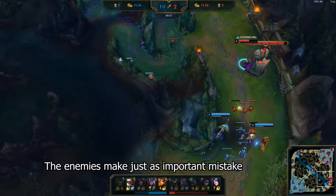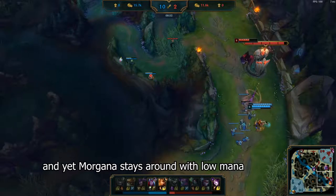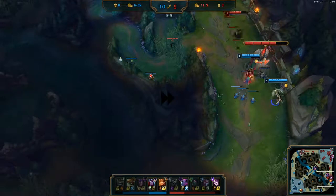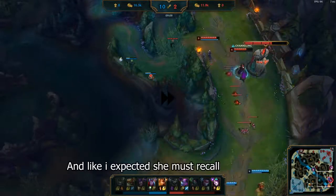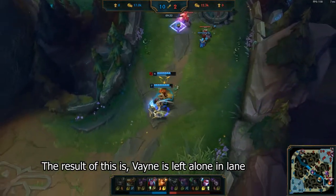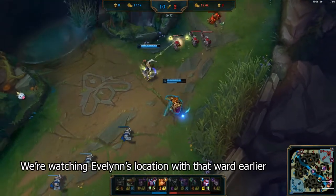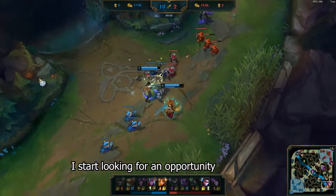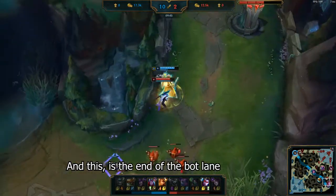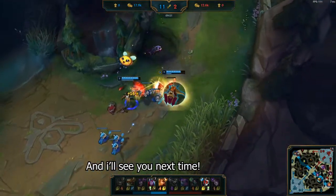The enemies make an equally important mistake. Vayne has recalled, and yet Morgana stays around with pretty low mana — probably due to minion greed or Evelyn's presence. And like I expected, she recalls, leaving Vayne alone in lane. We are watching Evelyn's location with that earlier ward, so when she moves away I look for an opportunity. And as soon as Vayne overextends, I engage. And this is the end of bot lane. That's it for today's video — I hope you enjoyed it, and I'll see you next time.